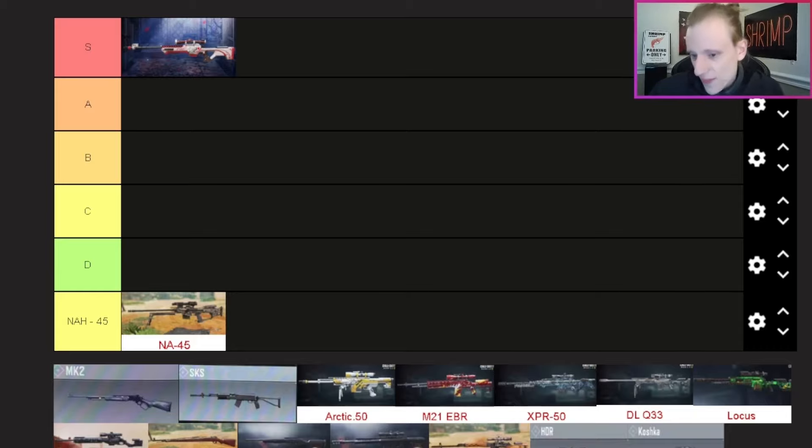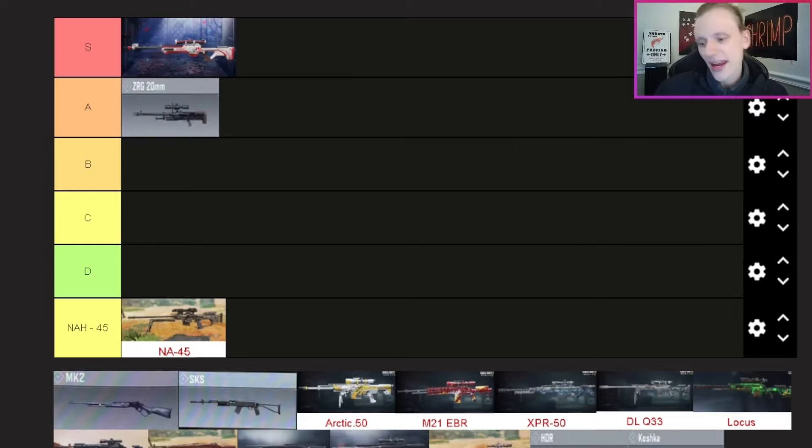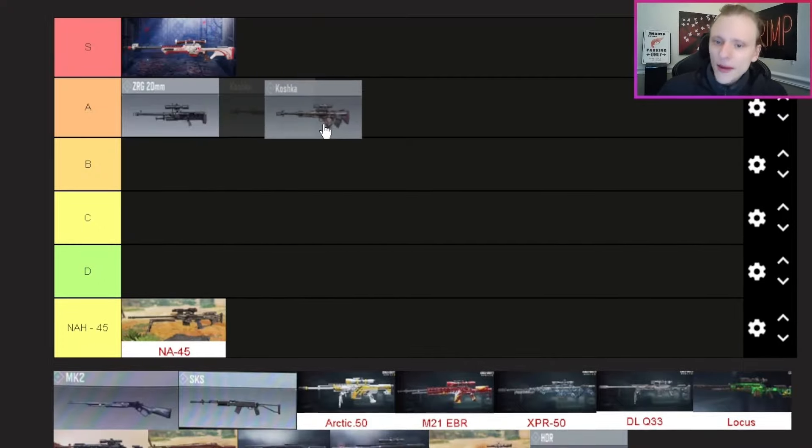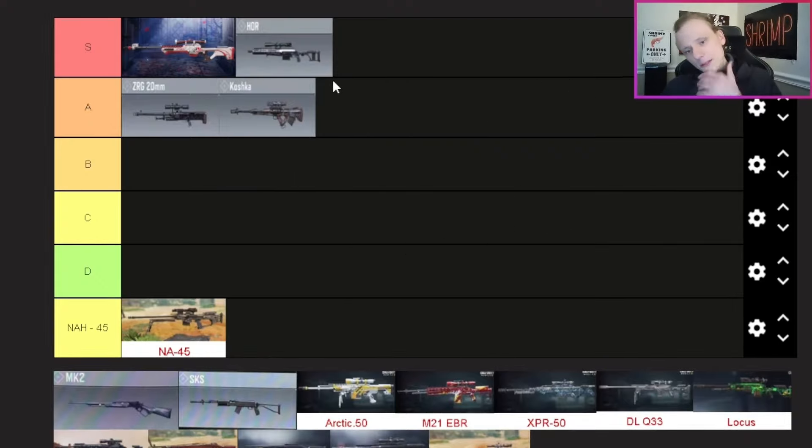The ZRG — I want to put it in S tier but realistically A tier. The main reason I rate it so highly is the anti-vehicle rounds, which make it a one-shot. Hit markers on a sniper are basically a death sentence for me. I really enjoy the ZRG — it's very heavy and slow but does a lot of damage. The Koshka also surprised me a lot — A tier as well. I never really used it before going gold for Damascus and it impressed me enough that I've kept using it since. I enjoy it just as much as the ZRG.